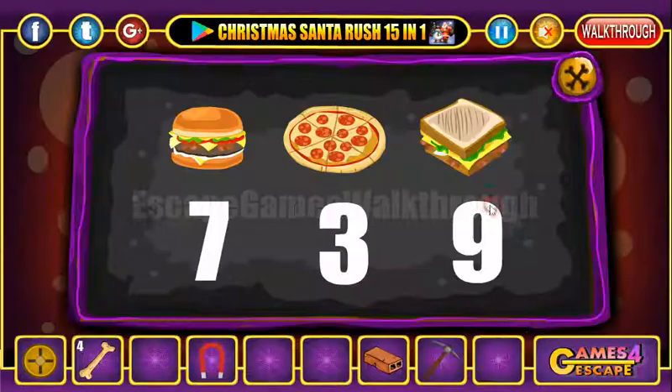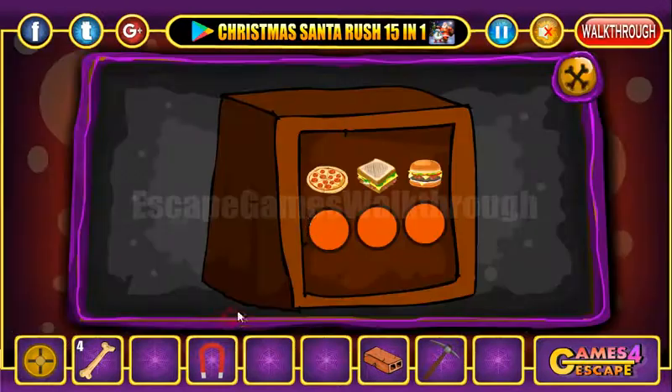Now let's look here. Here we can see a hamburger is seven, pizza is free, and another hamburger is nine. So let's use it here: pizza is free, this hamburger is nine, and this one is seven.